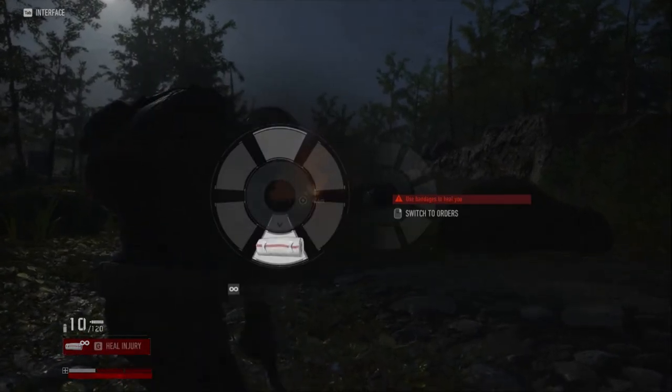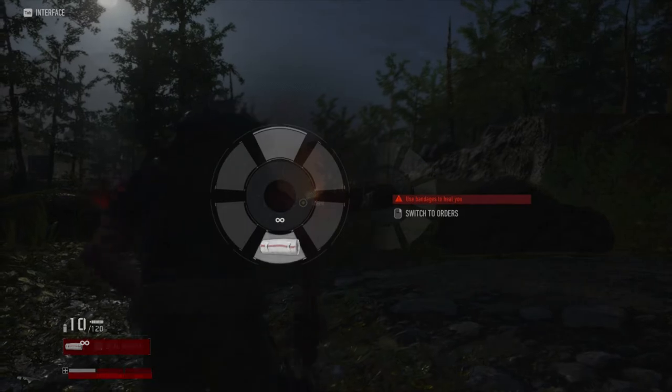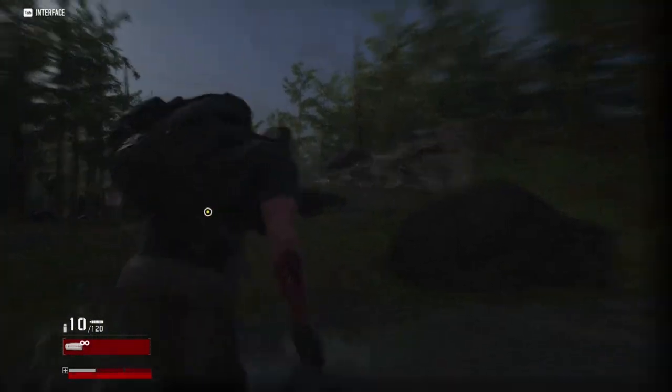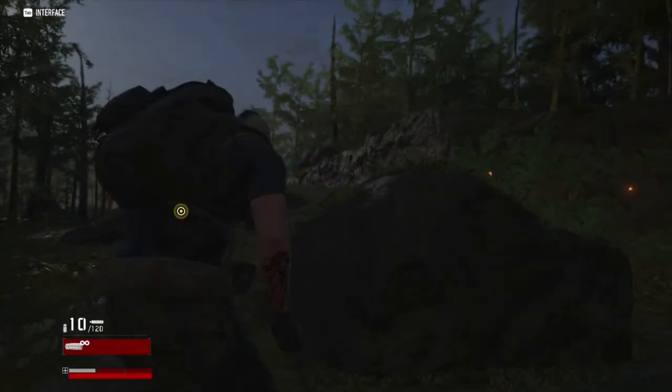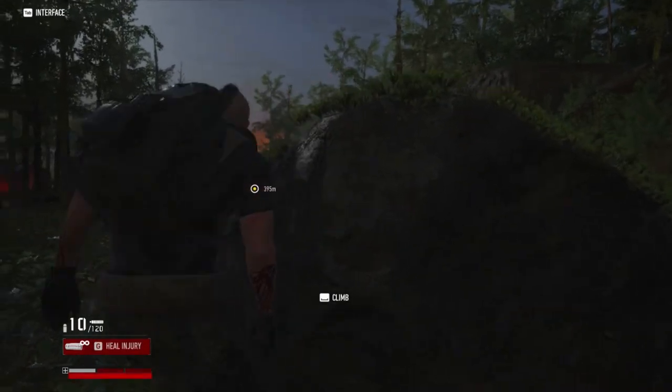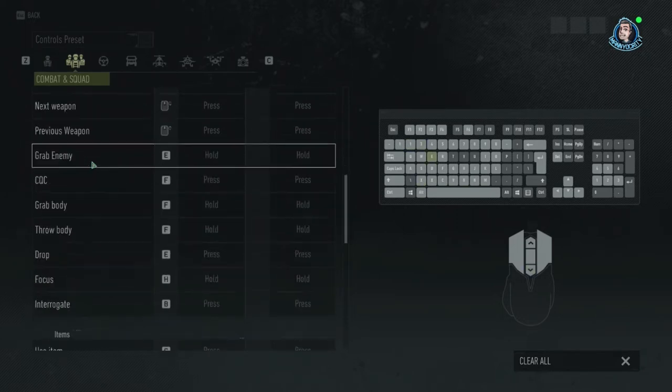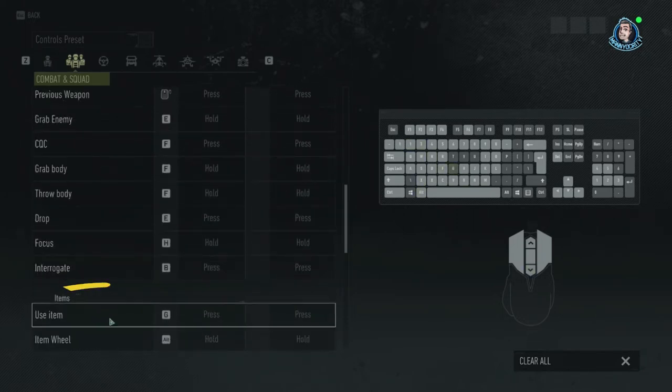I knew I had to use bandages, but there was no on-screen information on how to use them. I was pressing Alt and scrolling through the consumable scroll wheel. I'd left-click, right-click the bandages. I even tried spacebar and enter, and nothing. Well, after about 20 minutes of that, I decided to get a little bit smarter, and I looked through the controls, and then I realized that the G key is how you use items.